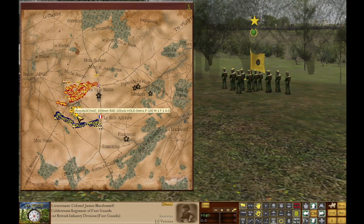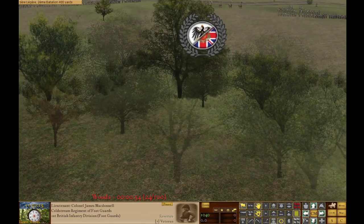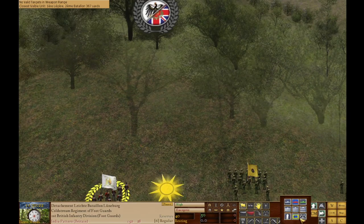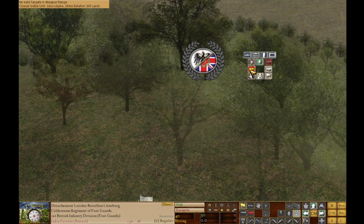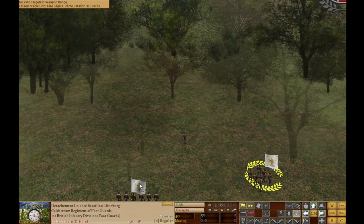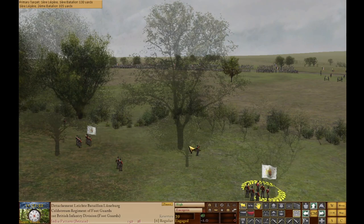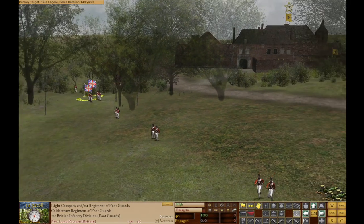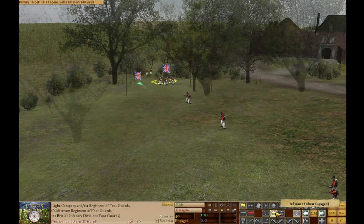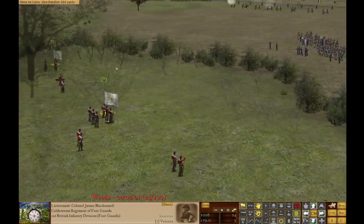We have an objective in the woods right now worth 100 points every 59 seconds. We're going to begin — we are already in control of it. I'm going to take two units right now, get skirmishers out, and send them as far out as they'll go before they run into the enemy. We have engaged, and we'll have the foot guards helping us out in skirmish formation — going ahead and advancing. Here we are in control of the objective. Good. We're gaining points — 100 points every 59 seconds.